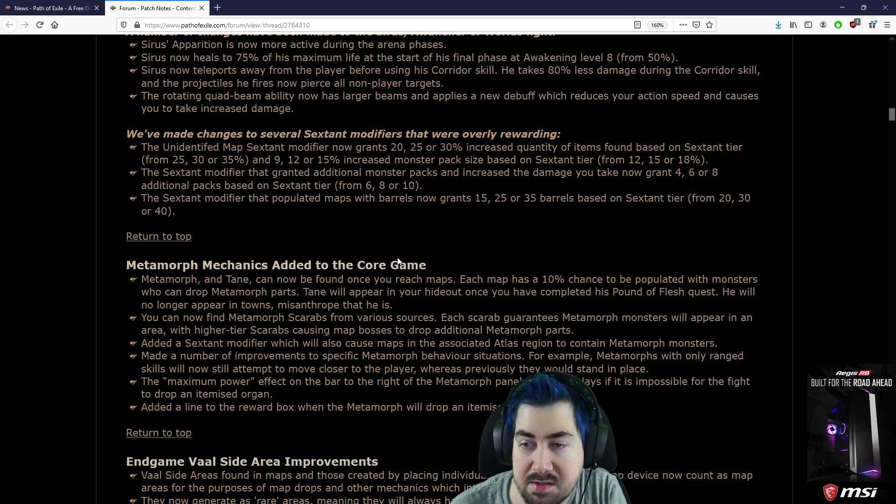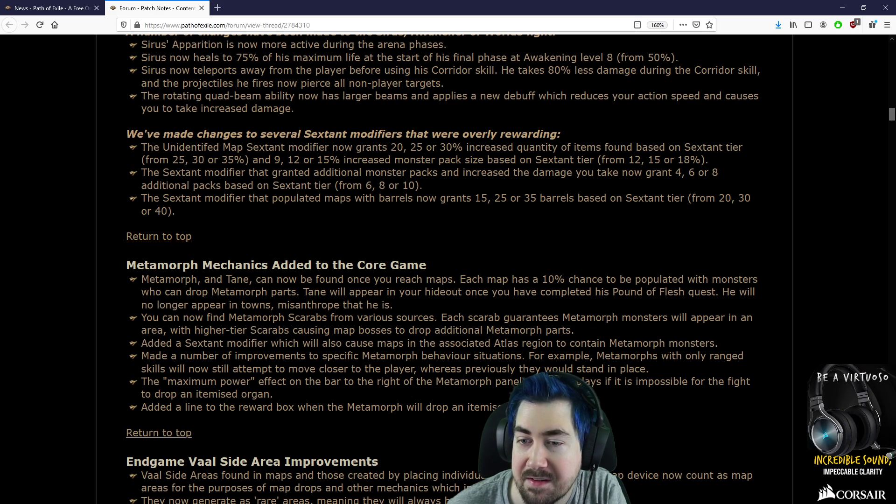You will now gain 1% map mod effect per 6 maps with the Awakening bonus objective. We made changes to several sextant modifiers that were overly rewarding. The un-ID map modifier now runs 20-25-30 instead of 25-30-35, and 9-12-15 pack size from 12-15-18. Yeah, that one was OP.